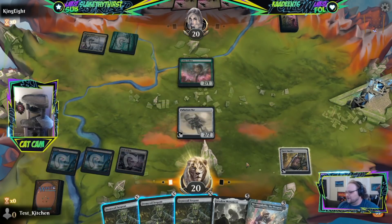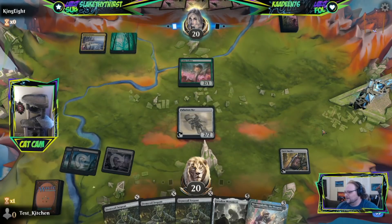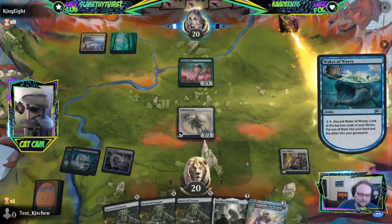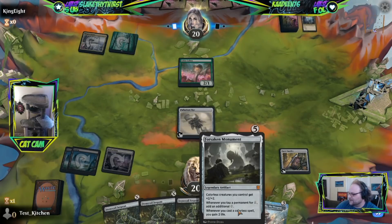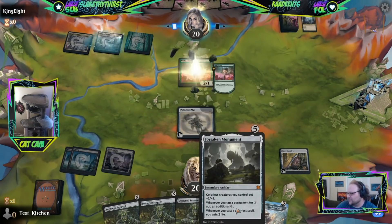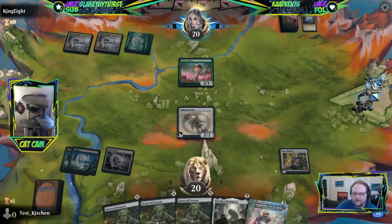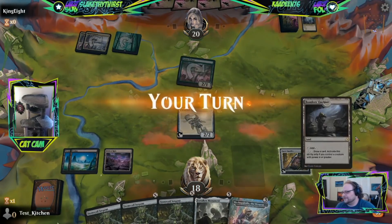If they don't have Bonecrusher for this Palladium Mirror and we draw a Ugin in the next couple of turns, we probably win. We just play Forsaken Monument next turn and we can start doing cool stuff. I wish we didn't start on two Swamps and Forsaken Monument - I wish we could tap more of our lands for double colorless right now. They banned Arix Spiral - Ugin might be more broken than that.